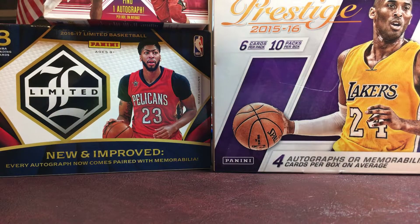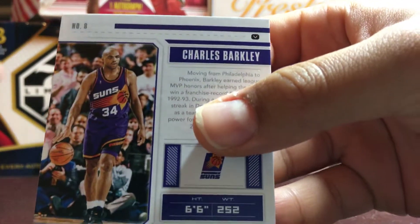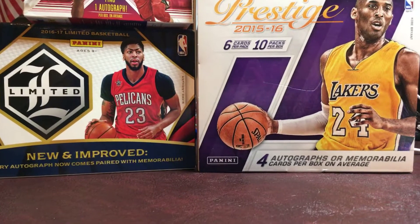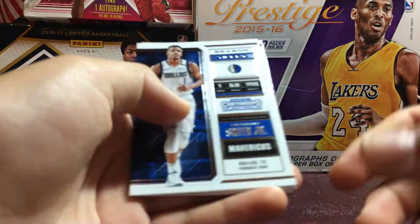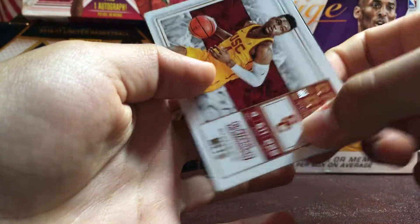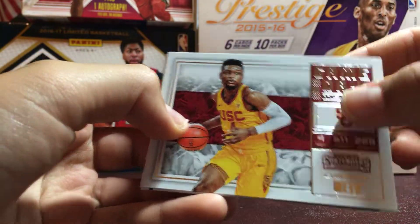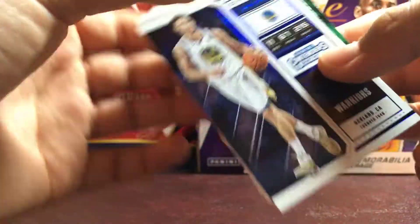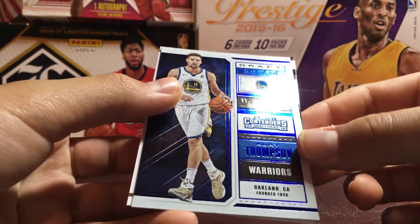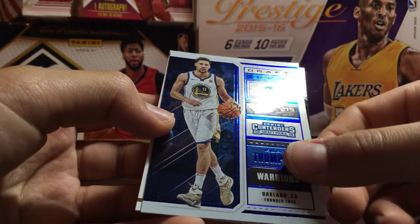You guys will know if there's a variation — it has the little V right there up in the top right corner above the player's name. It's subtle, but that's what tells you if it's a variation or not. Dennis Smith Jr. season ticket, KD season ticket, Chemezi Metu Game Day Ticket. And we got a nice Klay Thompson Blue Parallel. I might give this to LNN Sports Cards because I know he PCs Klay and I don't think he'll have this card yet.